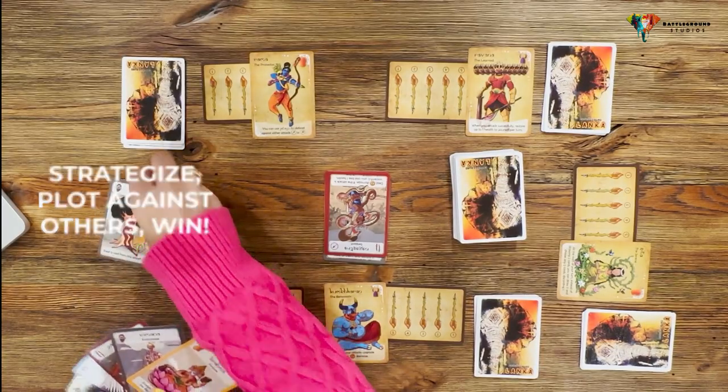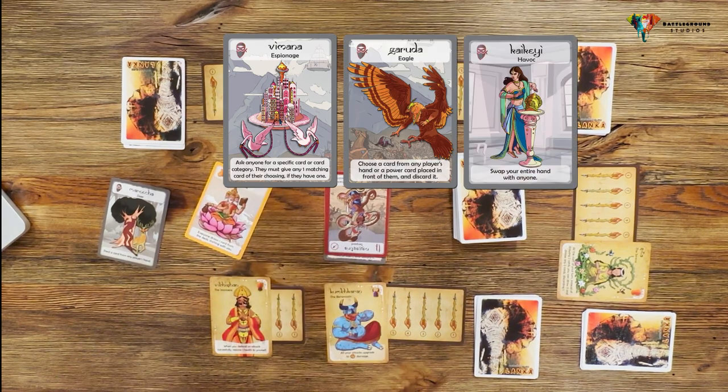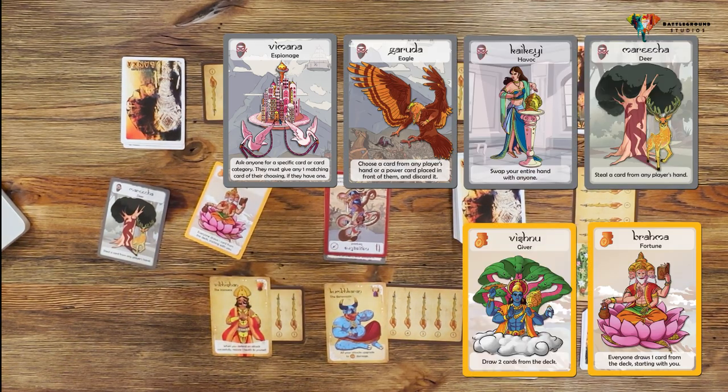There are also stealth and luck cards. Use them strategically to weaken your opponents and gain the upper hand.